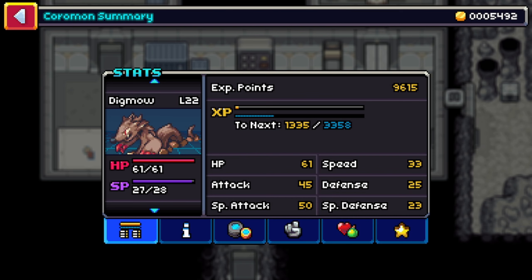Like in Pokemon, attack and defense are against physical attacks, and special attack and special defense are against non-physical attacks. I don't need an electric Coromon? Oh, that's nice. Speed determines the order in which the Coromon operate — the higher the speed, the higher the chance your Coromon attacks first.